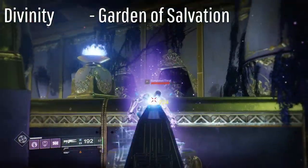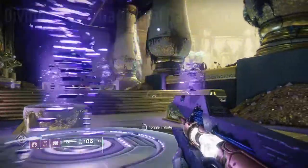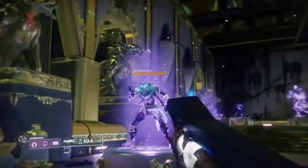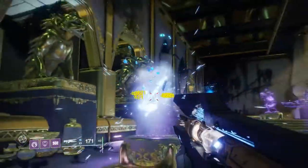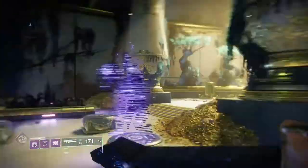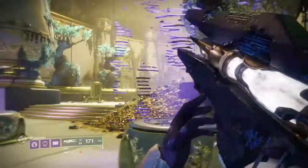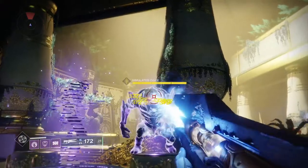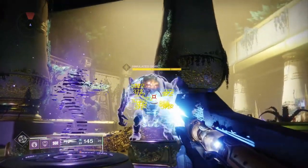First on the list we have Divinity. It's an exotic trace rifle obtained from the Garden of Salvation raid quest. It's an exotic in the secondary slot. The main perk of this gun is basically if you shoot an enemy constantly, you will create a crit spot bubble that your allies can shoot and obviously deal loads of damage on a single target.